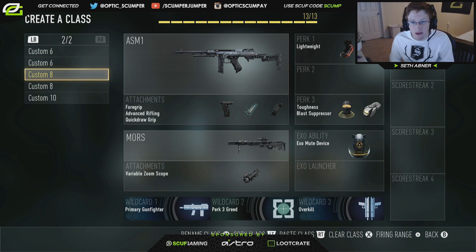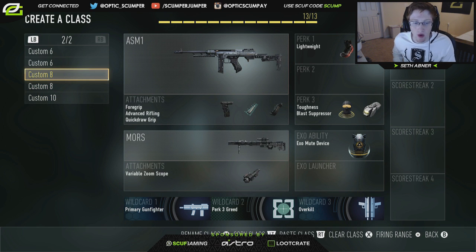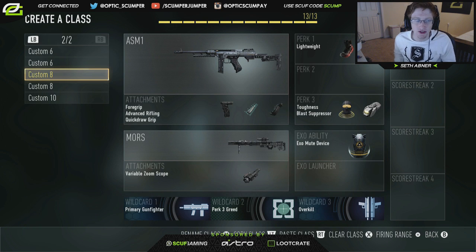This is my overkill class — whenever I'm trying to get a pre-snipe, sniping a bomb, making sure they're not rushing, things like that. We have lightweight, toughness, blast suppressor. Going down, we have the MORS with the variable zoom — the variable zoom is the best scope for the MORS, that's my preference. Then we have mute again because mute is so necessary. That's my sniper overkill class.